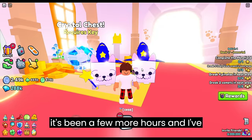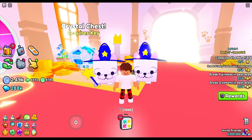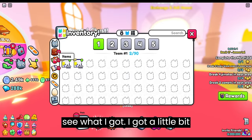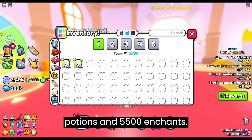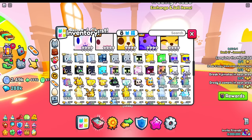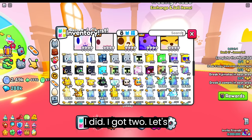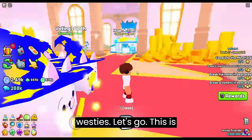It's been a few more hours and I've gotten about 10,000 new items. Let's see what I got. I got a little bit over 1,000 items, almost 4,000 potions, and 5,500 engines. Did I get another huge wizard westie? I did! I got 2! Let's go! That makes 4 wizard westies total.